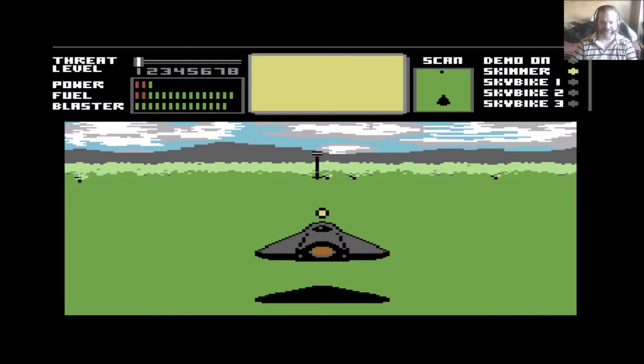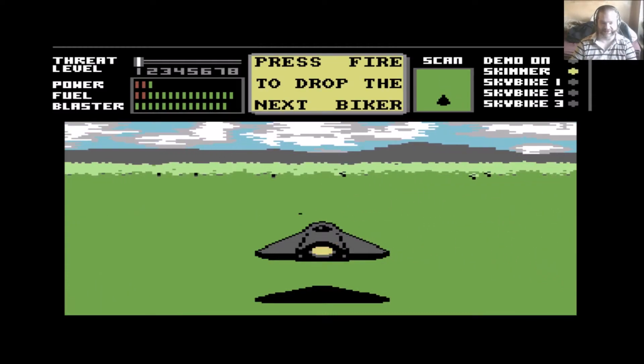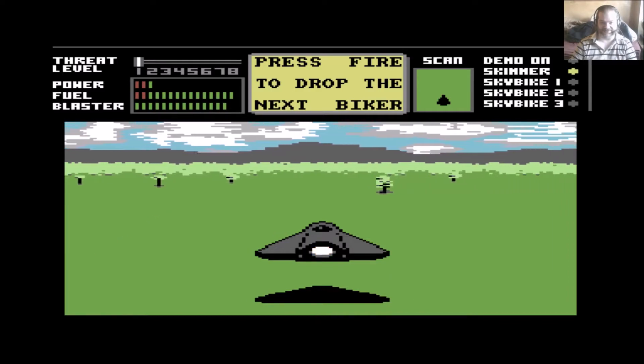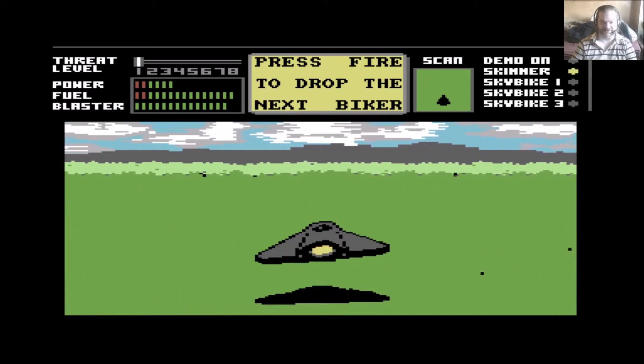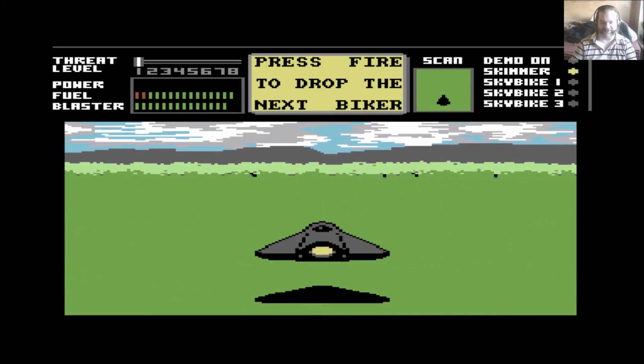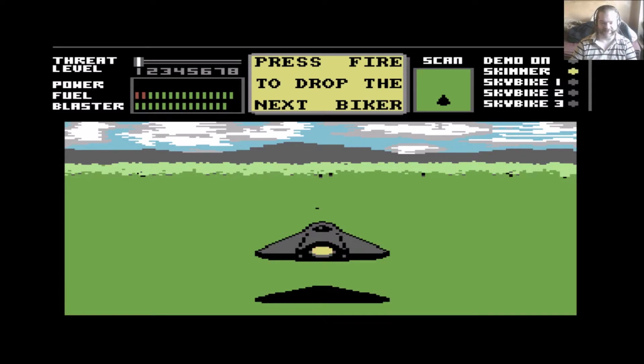There are two display elements — the thing that looks like a scanner is just for messages, while the actual scanner is the green window. It has an extremely limited range; you can usually see what's on screen before it appears on the scanner anyway. We've got through that stage, so now you press fire to drop the first of the sky bikes.